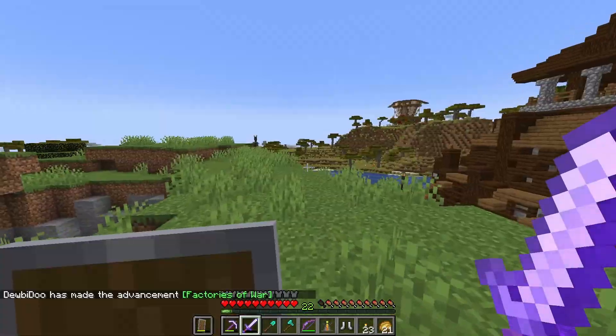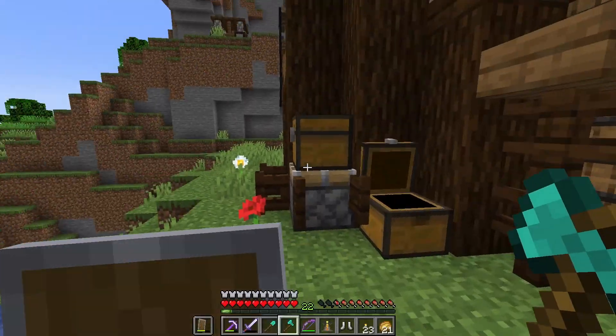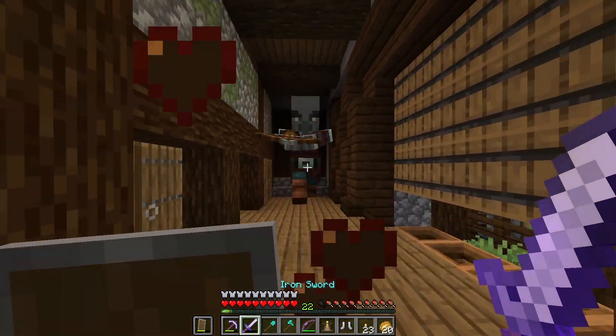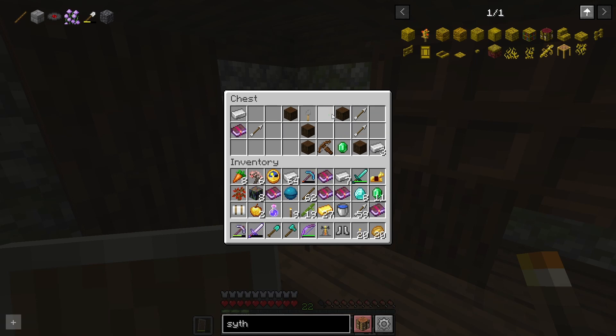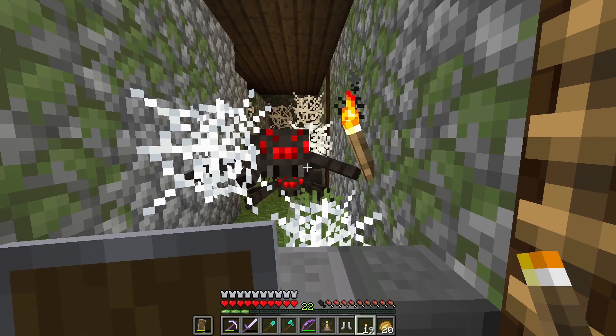What is that - Factories of War? That doesn't sound good. How do I get inside? I hear normal villagers - are they keeping them hostage? Don't mind me. I'll take this - they've got some spider spawner thing going on. Respiration III - yes please!